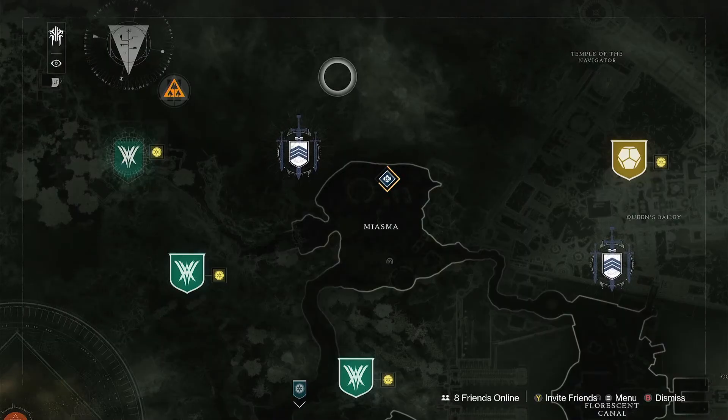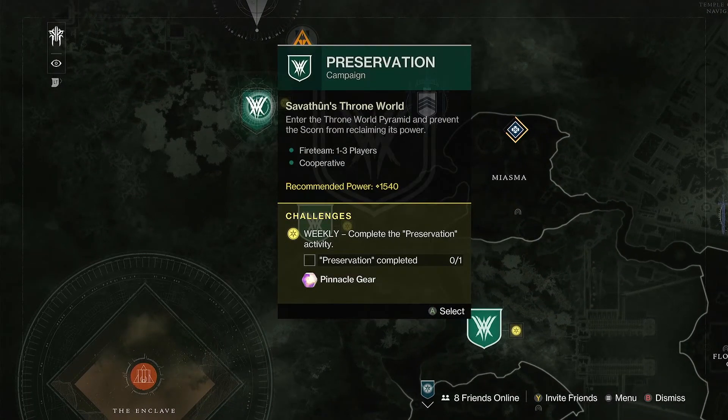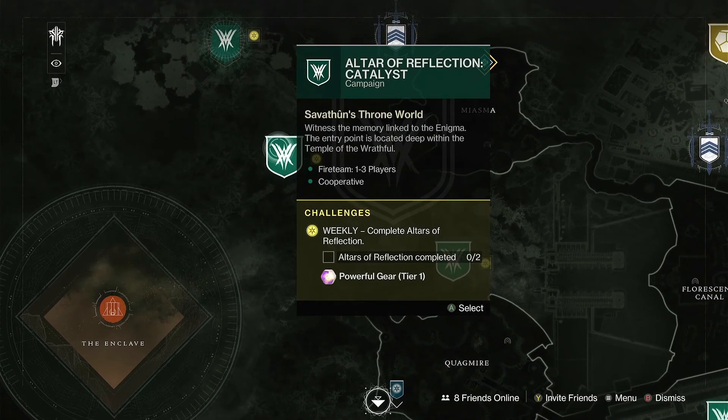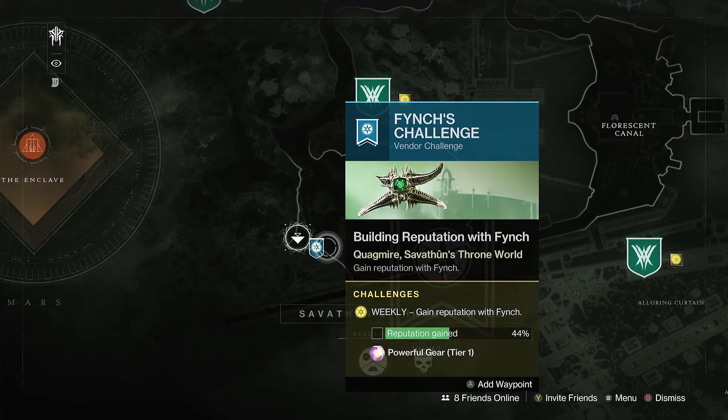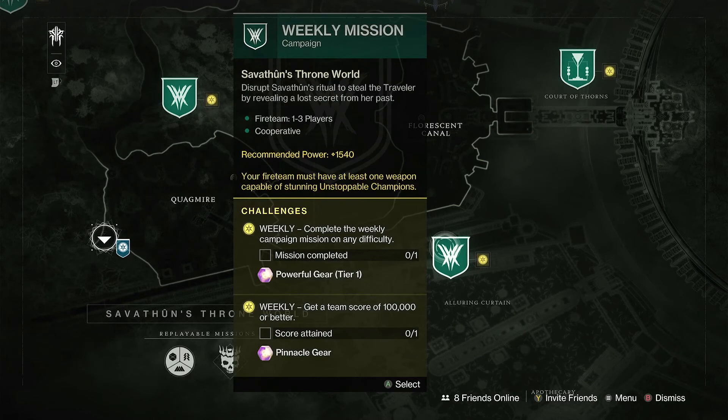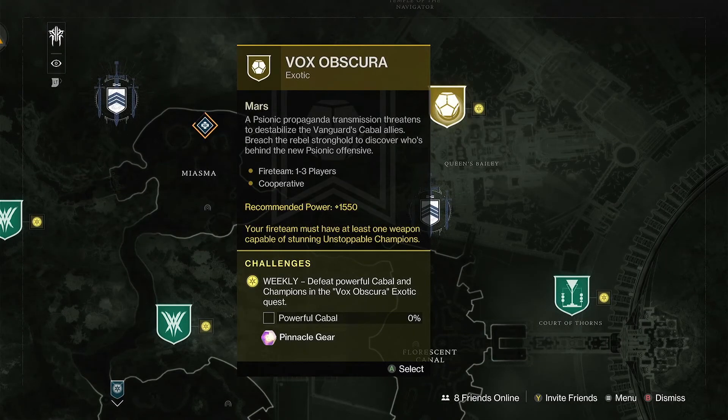As far as the Throne World is concerned, here's what you can do to gather more light. Complete Preservation once and you're good to go for your pinnacle gear. Complete the Altar of Reflections twice and you'll get your powerful gear at Tier 1. Gain your reputation with Fynch — as you're doing all this stuff in the Throne World, you should be able to finish out his reputation. For the weekly mission, it is Ritual — complete it on any difficulty for powerful gear at Tier 1, or get a team score above 100,000 for pinnacle gear. Then hop over to the Vox Obscura — defeat powerful Cabal or Champions in that exotic quest and you'll get your pinnacle gear.